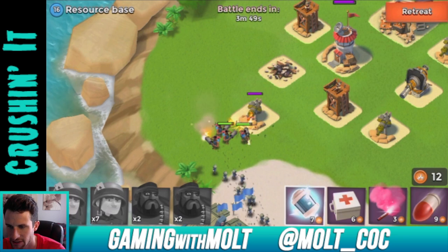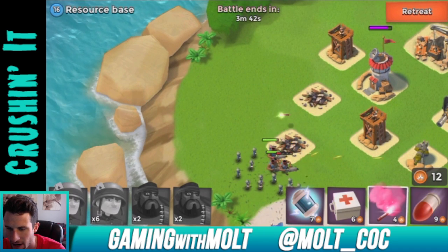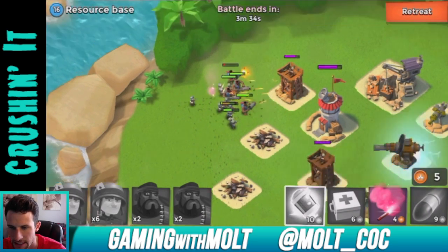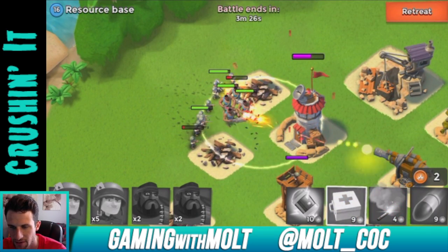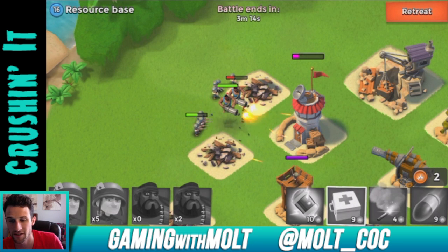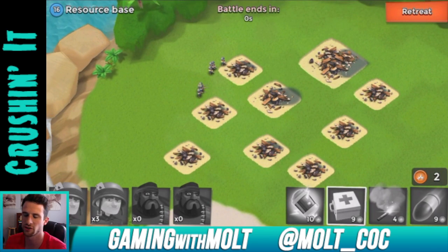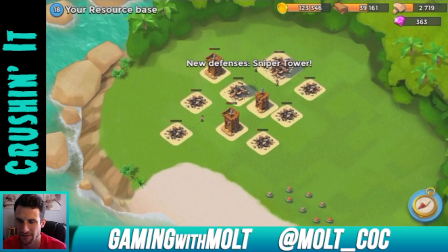The snipers are going to do a lot of work here. Taking out the sniper tower and healing troops up. I dropped the heal spell a bit too close to the tower. The cannon takes heavies out in one shot — come on, finish it off! We lost a lot of troops on that one; I probably should have taken out that big gun first, but now we have this new resource base.